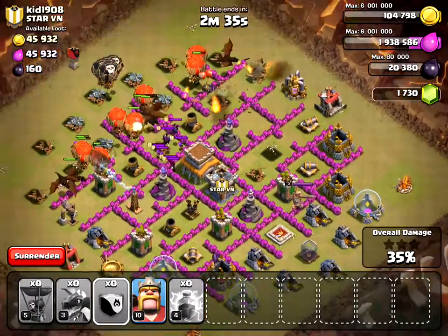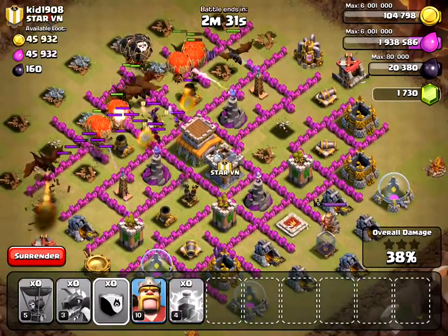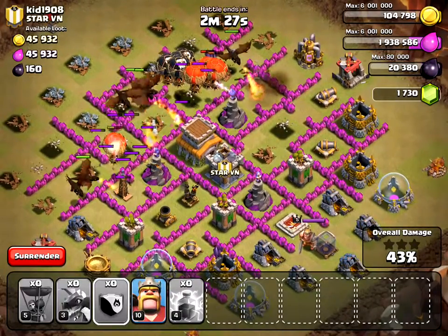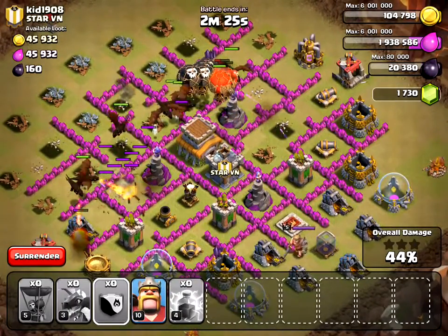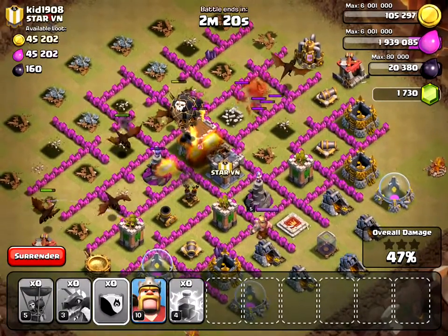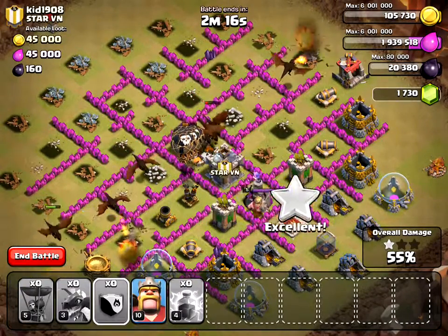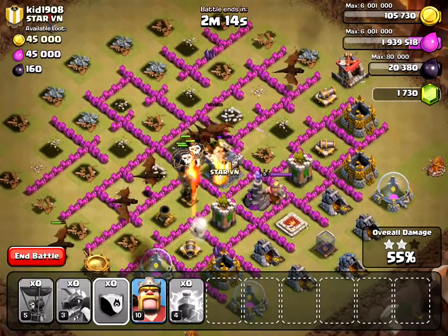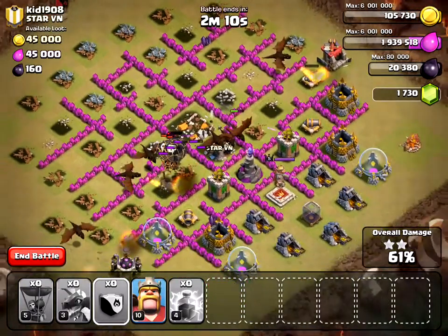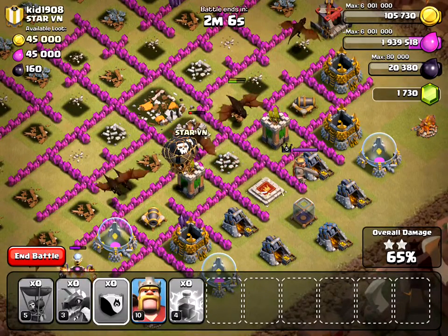So far so good. My goal is to take out the two air defenses quickly. The second one is kind of in the middle, but I'm hoping that with the dragons and the balloons I should be able to take them out. The balloons are heading in the right direction, which is good. The dragons are getting kind of pummeled, but if this air defense can be taken out then I should be in pretty good shape. Right in the middle here is a wizard tower which was just destroyed.